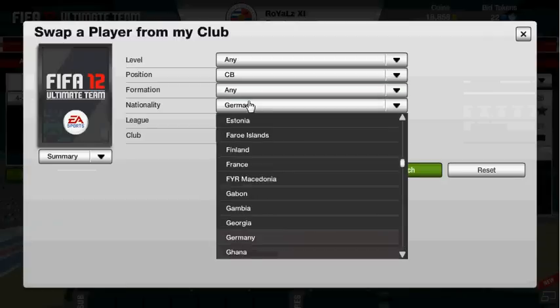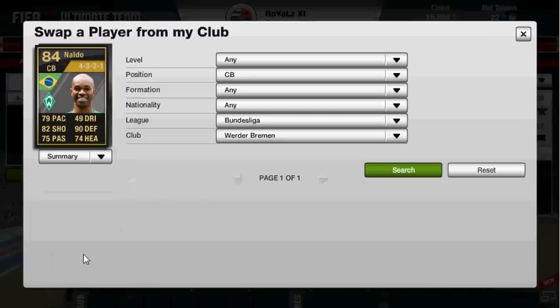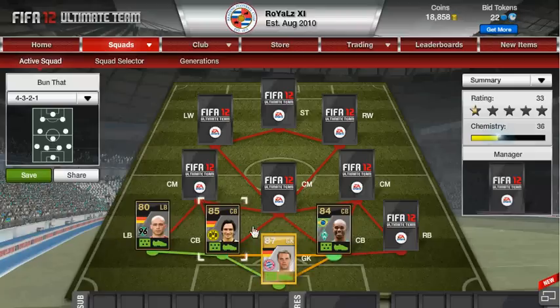Our other centre back plays for Werder Bremen — he's not German though, you can probably guess who it is. Super informed Naldo — just look at that: 79 pace, he's like 6 foot 5, that's outrageous. He's got 75 passing which is really good. His heading's not the best, but when he's 6 foot 5 he's just going to have to clear the ball, so it won't really matter that much. 90 defending which is really good, but that 82 shooting is just incredible for a centre back. So brilliant — if you've got him on the halfway line you'd want to shoot a 40-yarder.